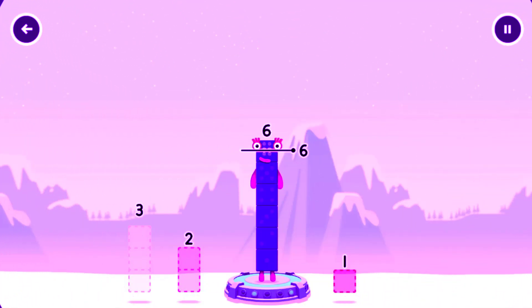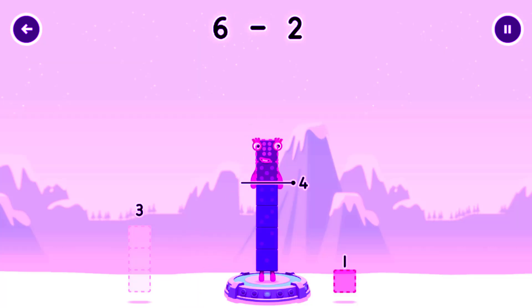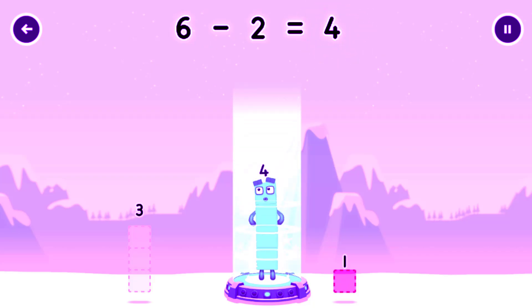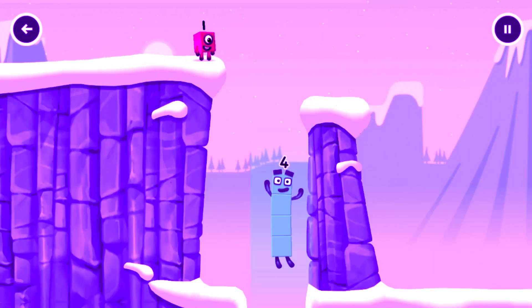Take number blocks away from 6 to leave 4. You cracked it! 6 minus 2 equals 4. I am 4. Have we met before? Good job!